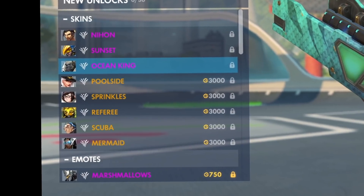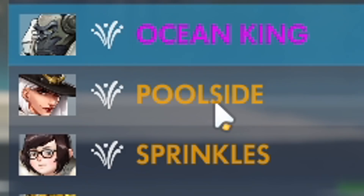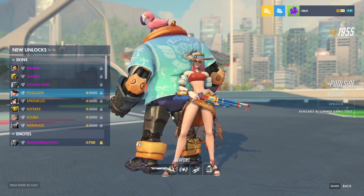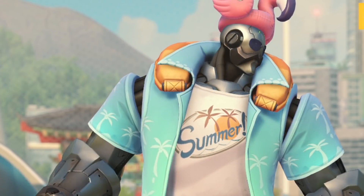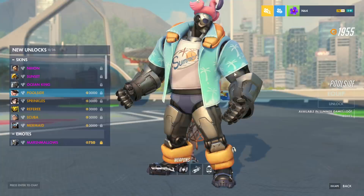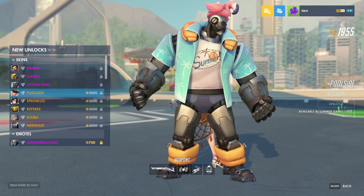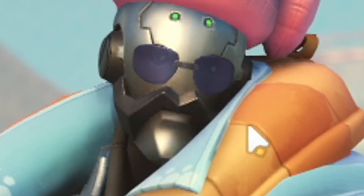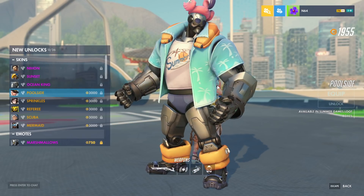Now for the legendaries - the skins we've all been waiting for. Ash, Poolside. Oh my days, looking fine. Bob - damn, Bob looks damn good. The blow-up flamingo hat, look at that wiggle. I wonder if you headshot Bob, do you think the flamingo gets popped? We've got the shades, the shirt. Bob doesn't even have to wear clothes, he's a robot, he's an omnic, but he'd be rocking those fine-ass clothes anyway. The top says 'summer' on it.